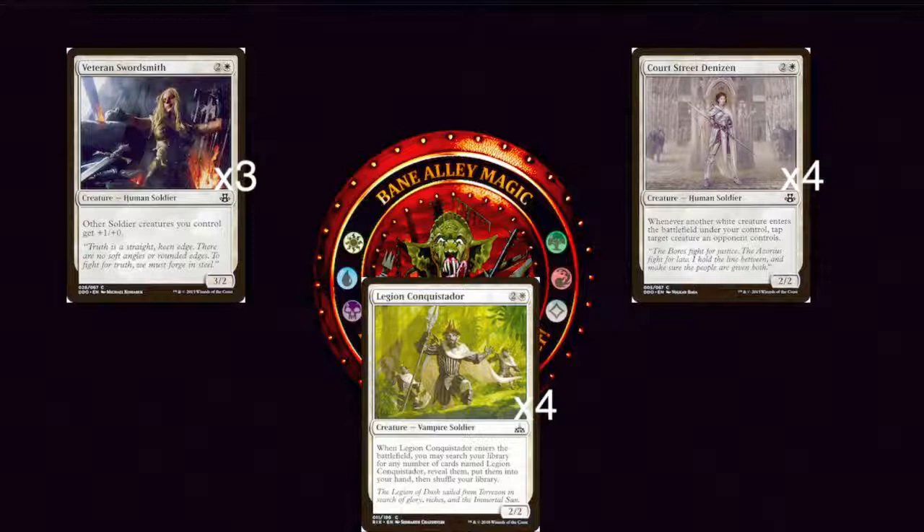This also goes great with Legion Conquistador, which is also a Soldier — a 2/2 Vampire Soldier for three mana. When Legion Conquistador enters the battlefield, you may search your library for any number of cards named Legion Conquistador, reveal them and put them into your hand, then shuffle your library. This is very similar to Squadron Hawk, which is a really cool card you could also put in this deck since it's Pauper legal. Legion Conquistador is basically drawing you three cards when you play it — just drawing three 2/2s out of your deck that all work with the Soldier synergy. I love Legion Conquistador.